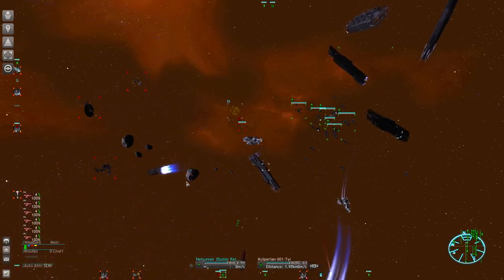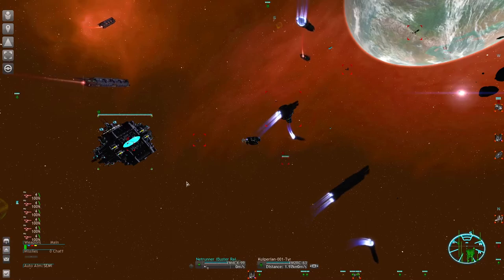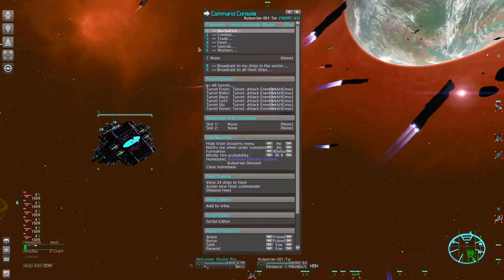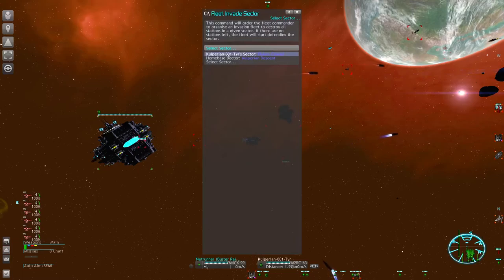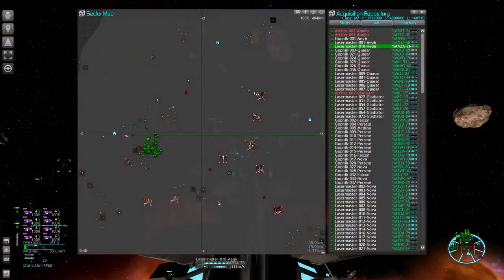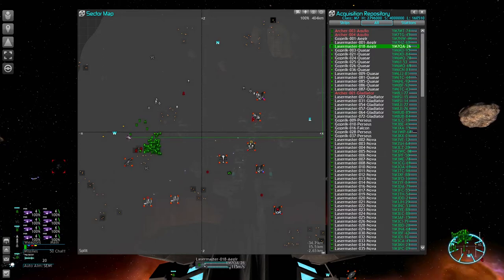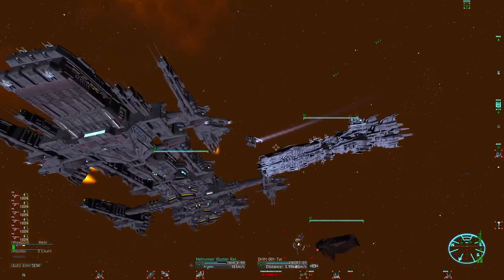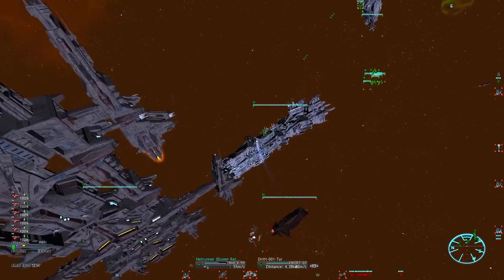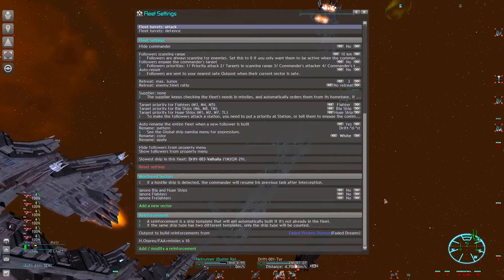Okay, finally let's talk about some of the limitations of this fleet system — the stuff that doesn't work all that well. First we have station destruction. When you give your commander the fleet order to invade a sector, he will first try to kill all hostile military ships and then tries to destroy the stations. Your followers follow him through all of that and only attack if enemy ships get inside their scanning range — which keeps your fleet in a tight formation and usually ensures low loss rates. But what doesn't work is that followers attack stations inside the scanning range — they only look for ships. Stations get ignored.